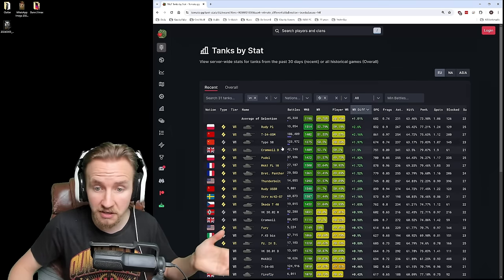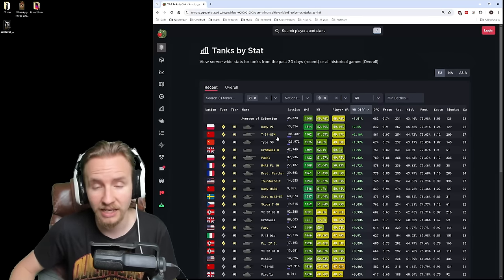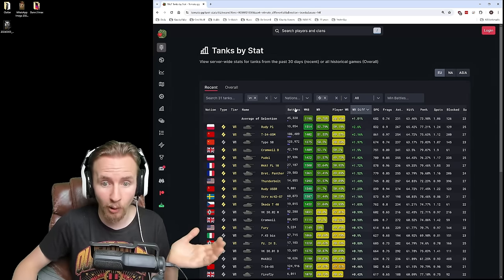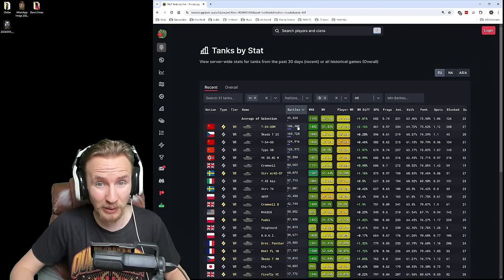Let's take a look at win ratio difference. The Cromwell's in fourth place and it is significantly behind the T-34-85M and the Rudy, which are very similar vehicles. So considering just how popular the T-34-85M is, and not only popular but also very powerful, I think we're going to have to pick the Soviet medium tank today.